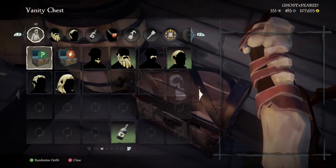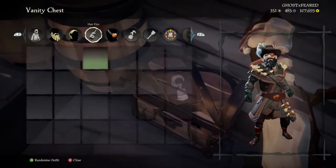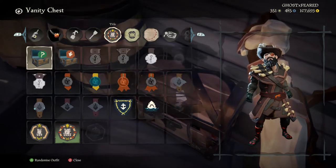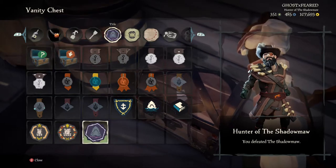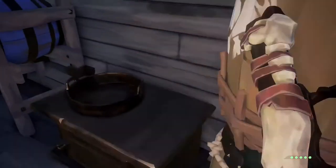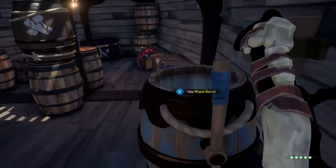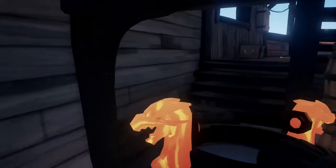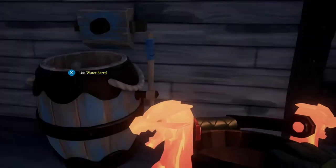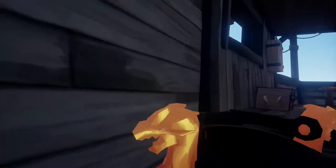Next will be your character customization chest. I actually got a new title — Hunter of the... yeah, we'll go with that one. Your food barrel — you can cook some fish once you've caught them, because you have a fishing rod now. The brig — if your crew votes you into the brig, that's where you'll end up. And your water barrel — if your ship catches on fire, you come down here, throw it on whatever's on fire, then come over here and reload it.